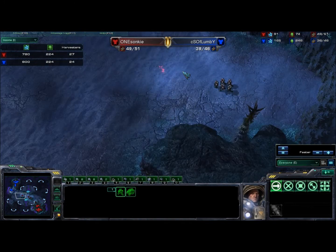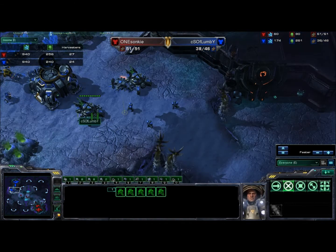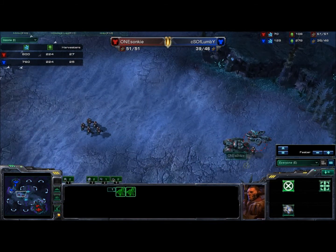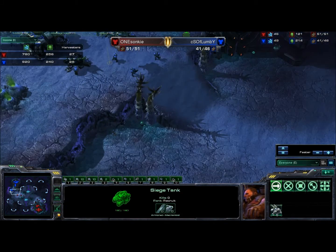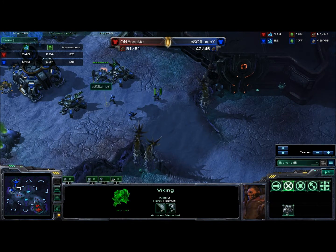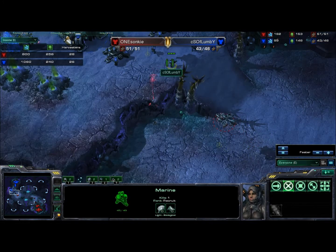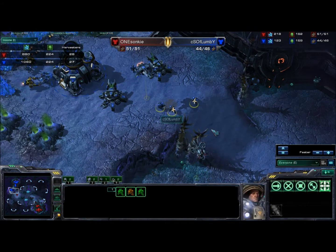And here comes the push out from Sonki. I don't think he'll be able to get in with these two tanks and tank tech up here, as he won't be able to spot the high ground — well, he can spot with the Banshee — but I don't think he has enough units here. A Viking will counter the Banshee, and the tanks will take out the Marines, and these three Marines are just filler units.